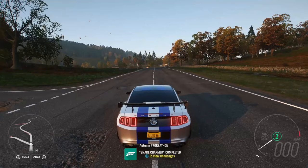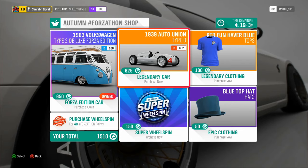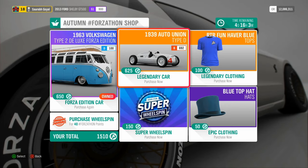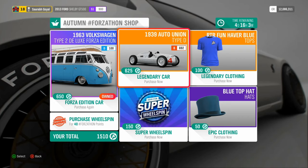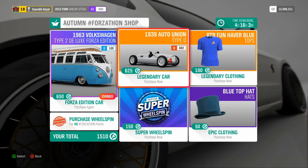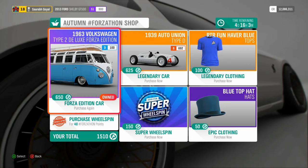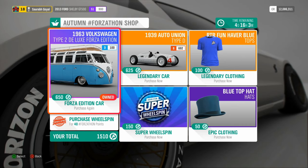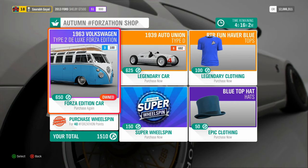That concludes the challenge — Snake Charmer completed! We get the Forzathon points and we're at 1,500 now. The Forzathon shop this week has the Auto Union Type D — if you remember the last video, we were racing the Bugatti T35 and Alfa Romeo P3, and the car that looked the best was this Auto Union Type D. It's already B class so you could tune it up to A class. There's also the Volkswagen bus for 650 credits, but I'm going to save my 1,500 Forzathon points unless something really cool comes in the shop.